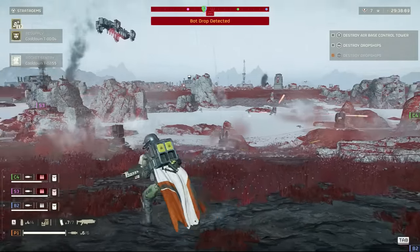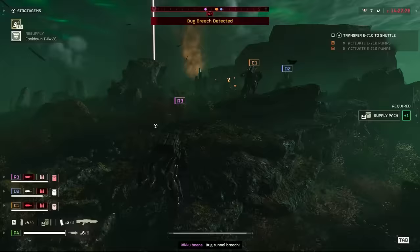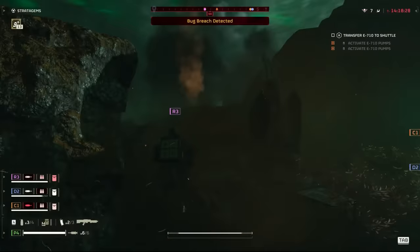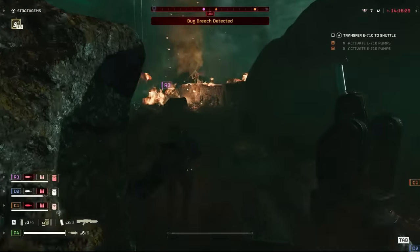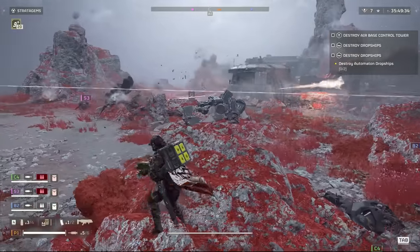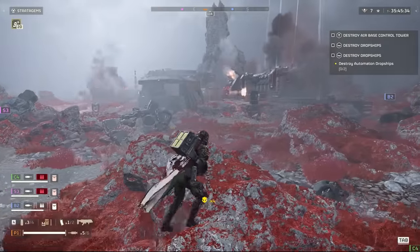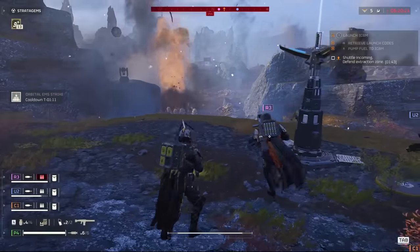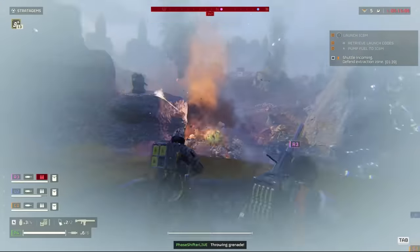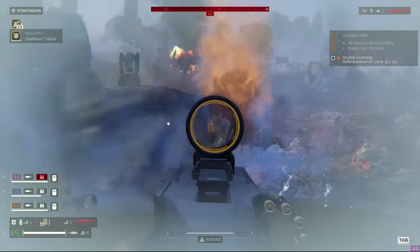Sentries offer a wide-ranging arsenal of lethal methods to dispatch automatons and terminids with ease. There is something incredibly satisfying about setting a sentry down and watching it shell enemy positions — hearing the mechanical loading mechanism, followed by the clunking sound of a mortar shell being lobbed, then shells bombarding enemy positions, thumping into the ground. Or watching a horde of enemies helplessly try to advance, only to be turned into mincemeat as they push through the choke point you cleverly positioned your gatling sentry above.